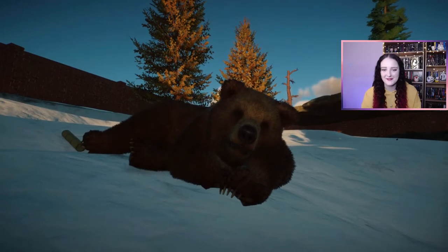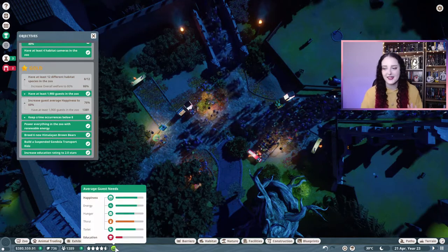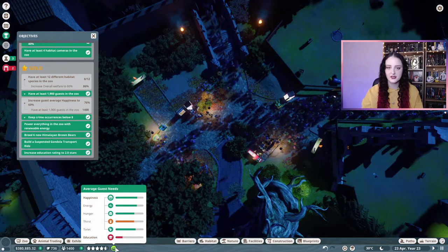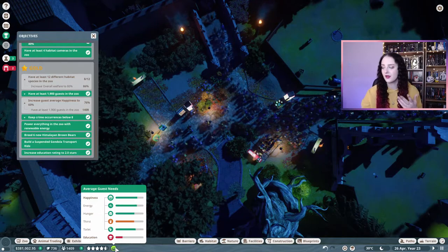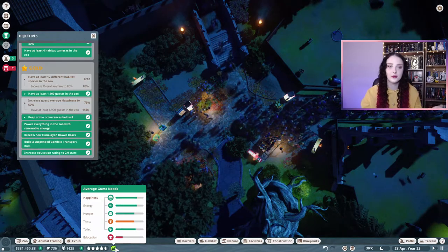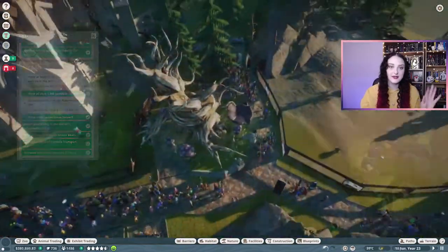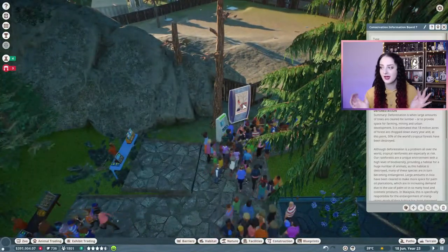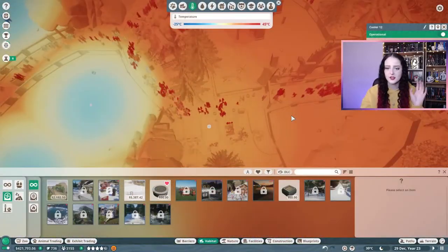All three couples eventually made six baby brown bears and the guests were just chaotic - there was a huge crowd right at the entrance. They'd come down the stairs towards the first habitat, which is now wombats instead of bongos because the bongos were shy. Everything being so popular at the top of the mountain meant guests were getting cramped and miserable, so I took drastic measures and shut the zoo.